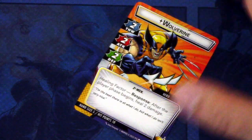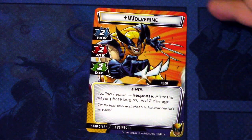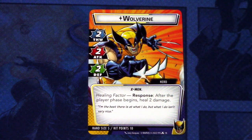Then we have Wolverine. Wolverine has two thwart, two attack and two defense, so an all-around hero. X-Men traded. Healing Factor responds after the player phase begins - heal two damage. And hand size of five and ten hit points. So Wolverine seems like a hero that can stay in hero mode for a long time, healing all the time and dealing damage or defending or whatever. Seems like a really interesting hero to play.